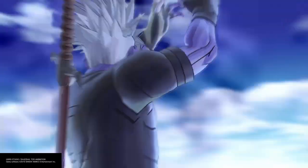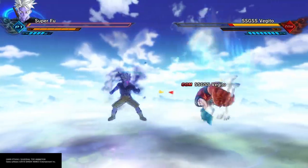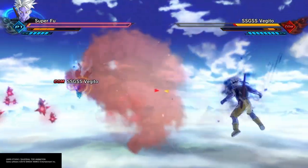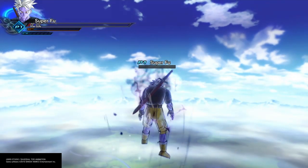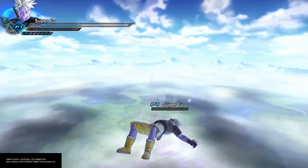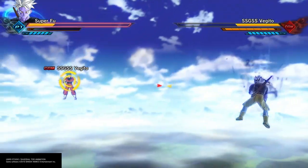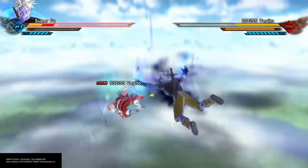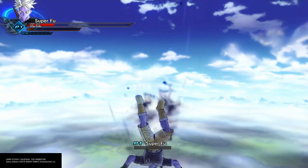Hey, what's up everybody, CKG here back at it again with one of the great builds. Today we got Super Fu from Dragon Ball Heroes — Super Fu, Super Saiyan Fu, whatever you want to call him. We got the transformation; I had to find something like a giant ape — I think it was Cumber. Let's go over his moves real quick. I used Sneaky Strike, of course, and I went Peeler Storm so I can get that aura effect and stuff like that.